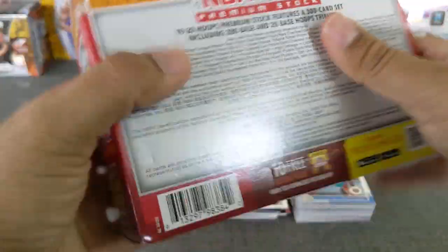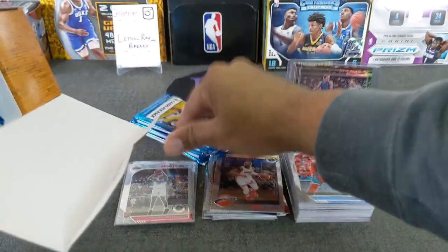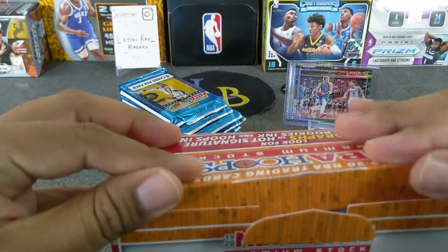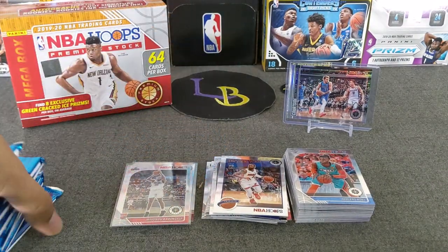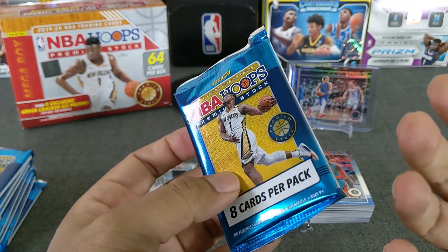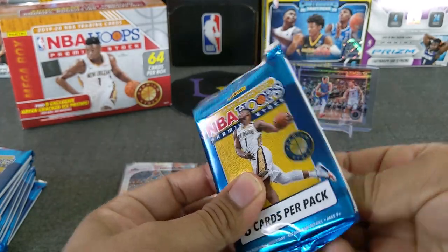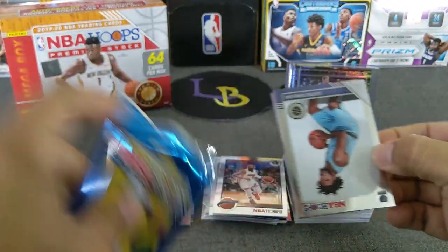You guys can hit gold, blues, and black which is the 1-of-1. Hopefully we can hit one of those. Thick packs for sure — empty box. I know in the aftermarket, these red ones are selling for a little more than their counterparts, the blues from Target and Walmart. My personal favorite is the Walmart mega which has the blue cracked ice. But let's see what we can get out of the green. Boston fans would like the green — that's the same team color. Or the Bucks.